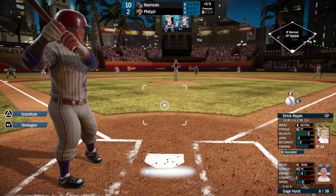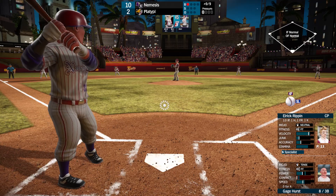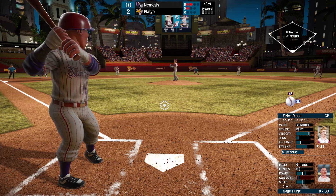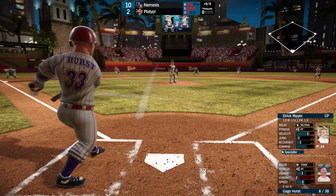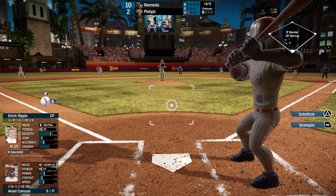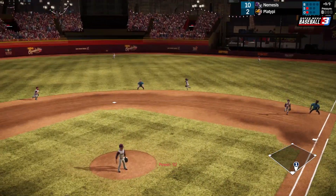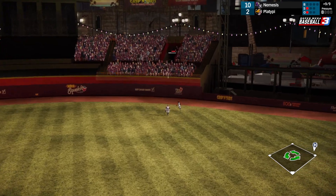I'm going to bump it up to 75 batting difficulty. Gage Hurst is a little tense now — he's 0 for 4, but his ratings are similar to Flash Leather's. Just a complete whiff. Ansel is 2 for 4 — that's insane to me. Not enough contact out on that, and that'll be 2 outs.